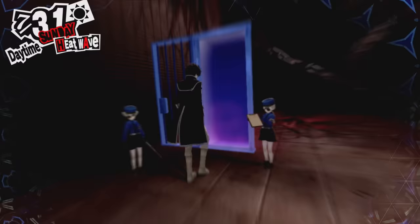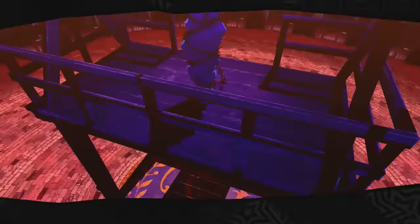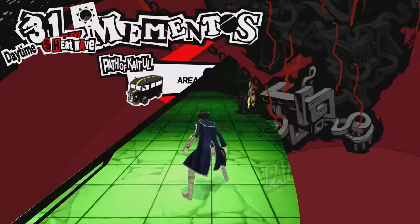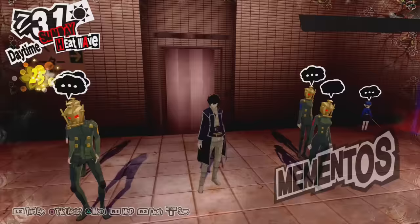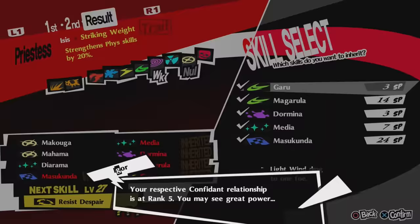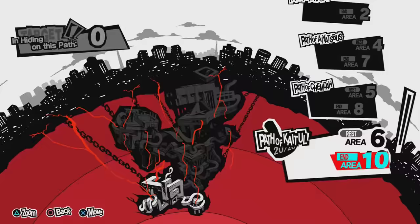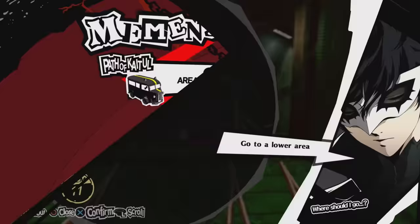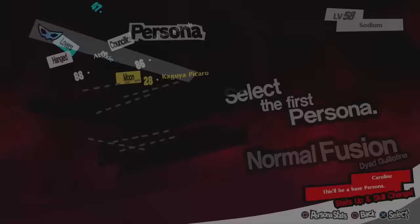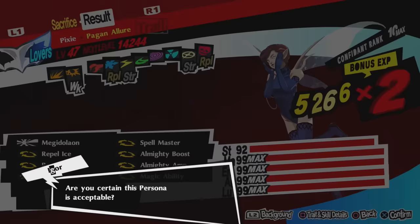As for how long it takes to max out your Persona, it depends on how high the base stats are. The higher the stats to begin with, the shorter it takes — less points to distribute. For Personas that are very low level like my Pixie, I started from single digits. It took me roughly an hour of non-stop grinding. So I'd say it takes 45 minutes to an hour to max out a Persona. It just depends on the starting stats. Repeat this and you will have your dream Persona maxed out in all stats.